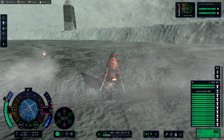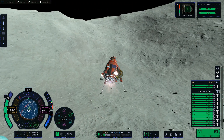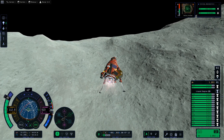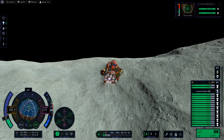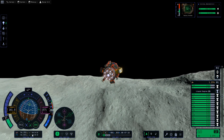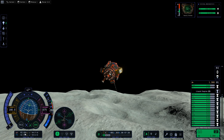Off we go. We need to make sure to clear our crater lip. Our orbital direction is going the right way. Let's reduce throttle a little bit, pitch down, and I'm watching my apoapsis — it's climbing very quickly. Our apoapsis is over 60 kilometers.